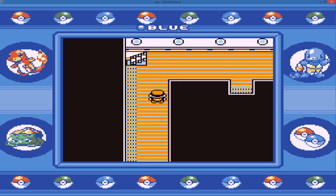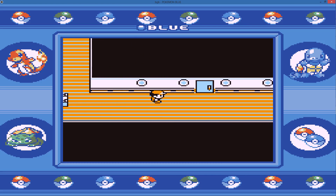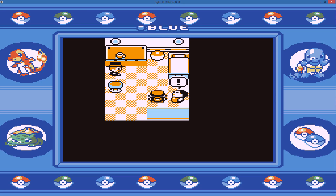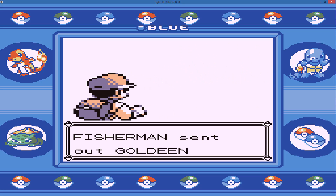We can now go to the captain's room. Of course we have to do the trainers on this floor first. I may pause midway through the episode so that I can go heal up before I have to do the rival battle.